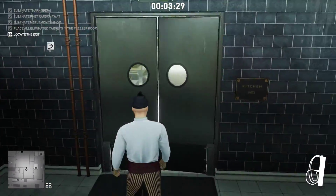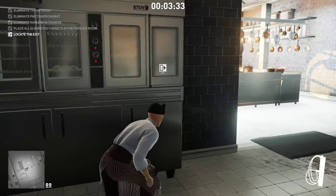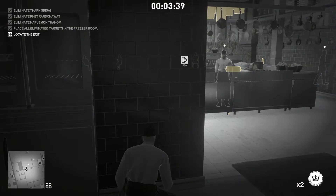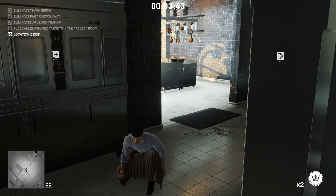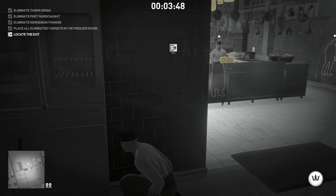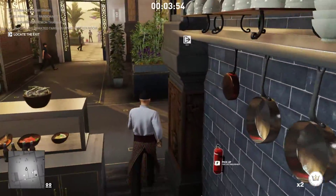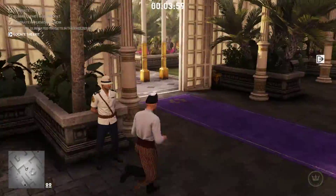Now we just head to an exit of our choice. Just watch out for all these guys. I'm gonna throw a coin right here — did he see me? Yeah, he kind of saw me, he's talking to me now. We'll throw another coin. You can just run right by him if you're crouched — I just wanted him to move away and turn around, but it's not necessary.